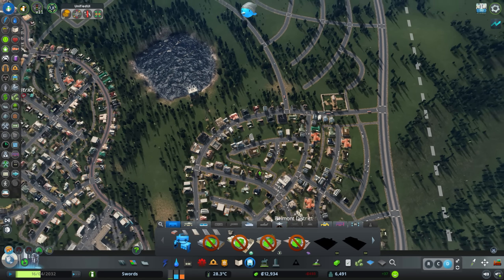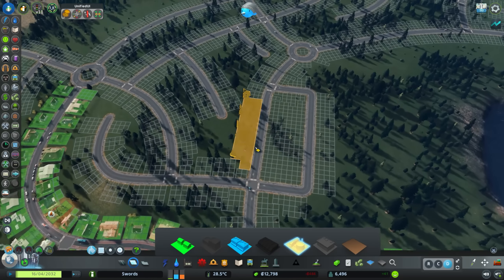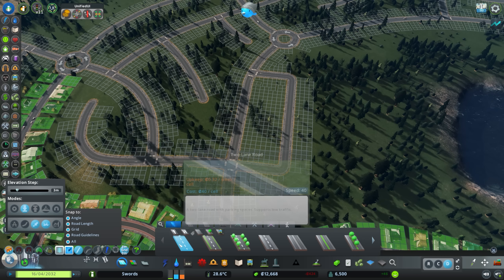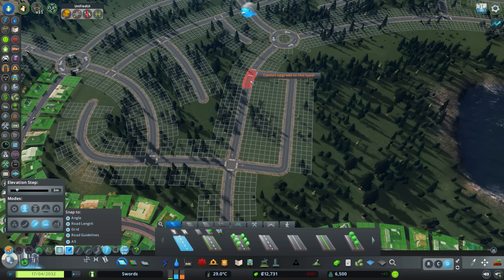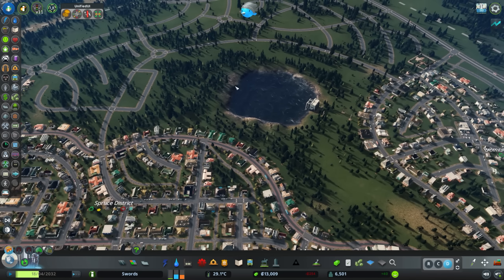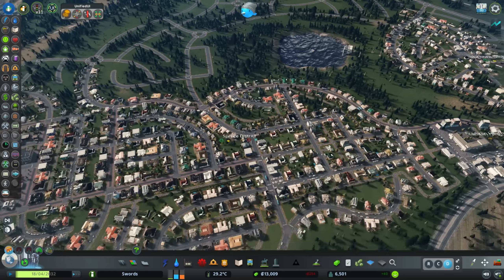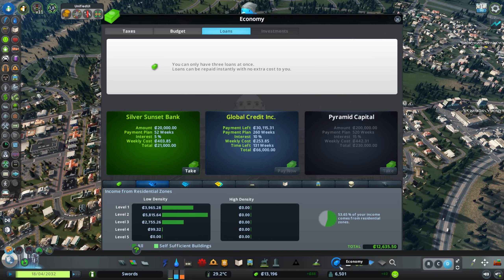We've got no demand for residential zoning so I'm not going to zone this straight away. I was saving this area for fresh commercial zoning — I want the access just on the front and the back. Turn off zoning here. As long as the buildings face in and out, that should be fine. And then this area is eventually going to be a park — I don't know when I'm going to commit to doing that just yet, but I do want to do it. I need to build up a bit more money — money has been a bit of a strain lately.